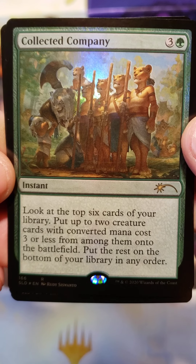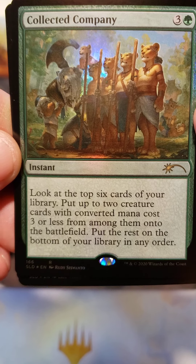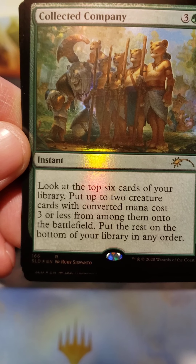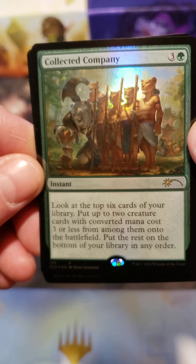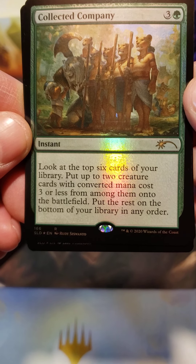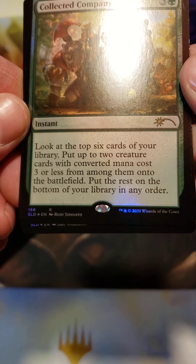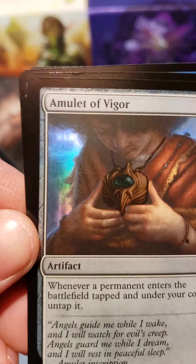Collected Company. Three and a green. Instant. Look at the top six cards of your library, put two creature cards with converted mana cost three or less from among them onto the battlefield, put the rest on the bottom of your library in any order. I'd play with that card in my Bant Spears deck for Modern.